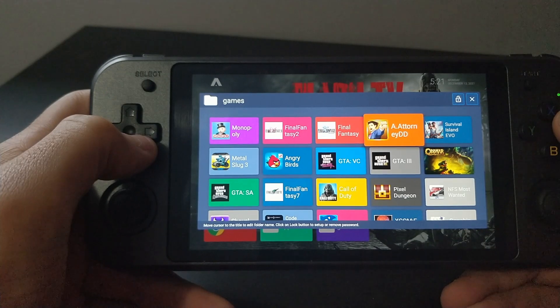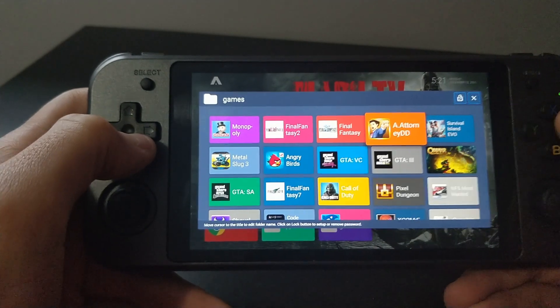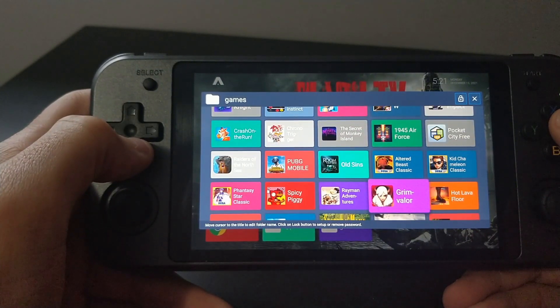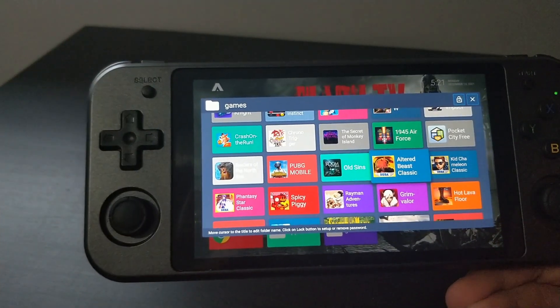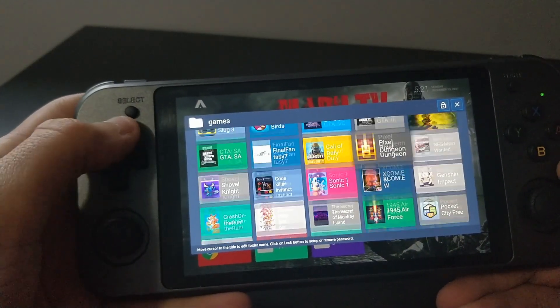Then you go into Android Data OBB, get your OBB and data files, and copy those over to this device — and then it generally works. The occasional game will give you a pop-up about a Google license or not being able to find Play Services. Just press OK. Usually it keeps going; there's the odd time it doesn't, but for the most part it will just keep going.